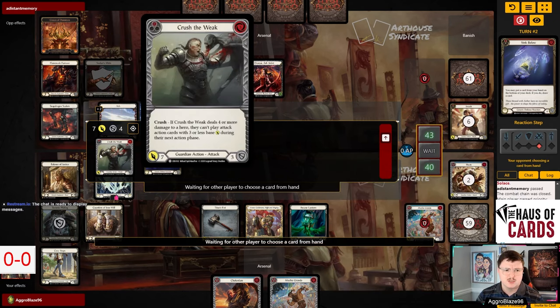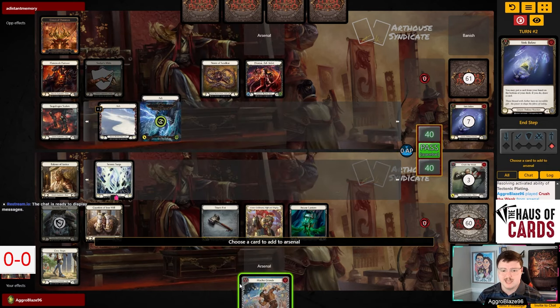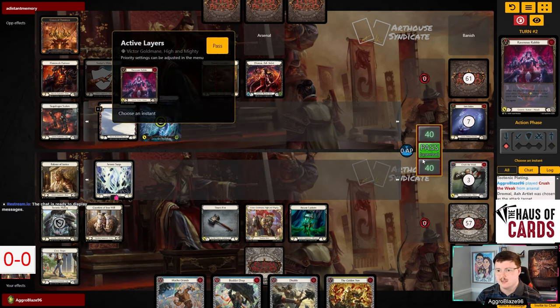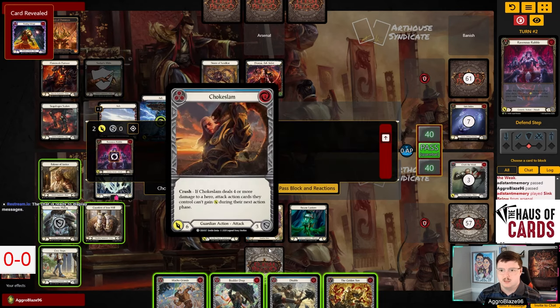Billowing Mirage is one of the only cards that Dromai are really playing that we can prevent them from playing with that attack, but that's more of just a popper - it's a two-card seven.